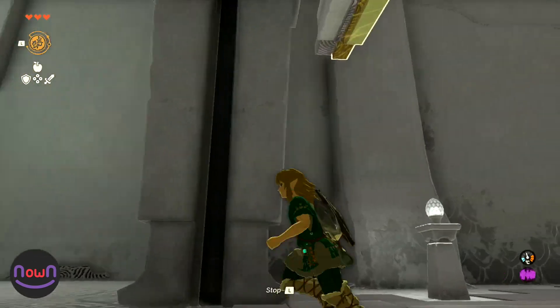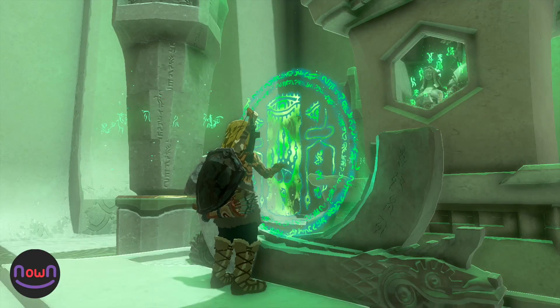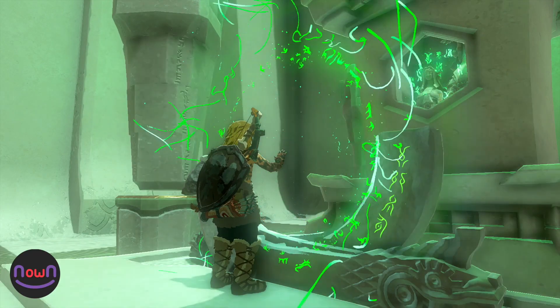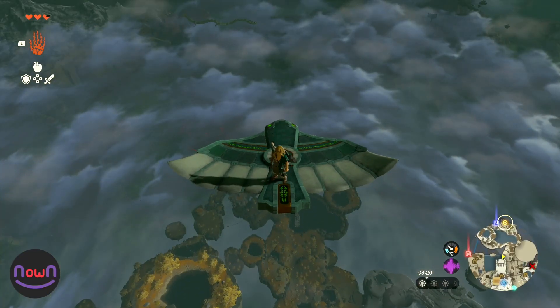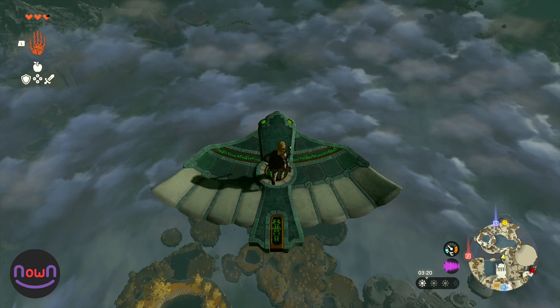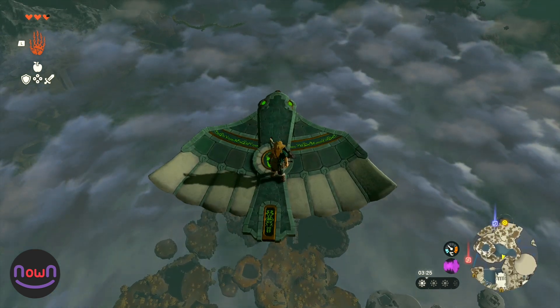This will reverse them together long enough for the door to completely lower. You can now enter to obtain the fourth Light of Blessing Orb. Now that you have four Light of Blessing Orbs, you can return to the Temple of Time. I hope this helps — feel free to leave any questions in the comments and don't forget to subscribe!